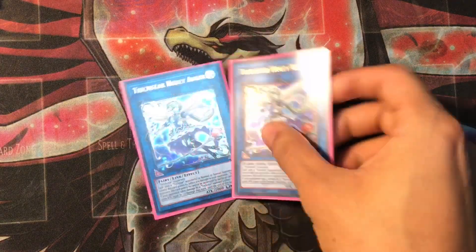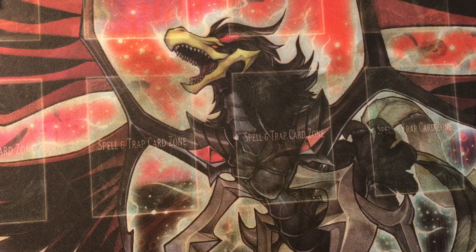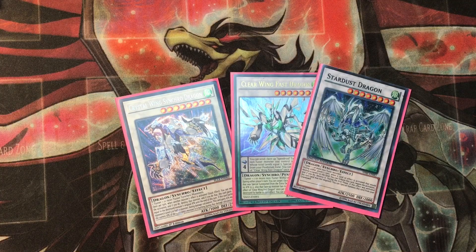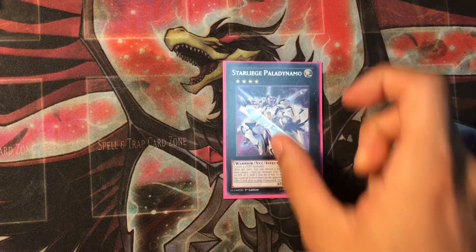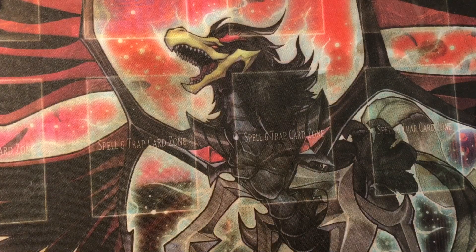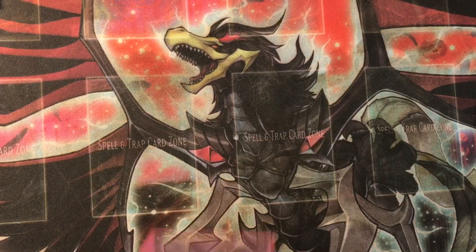For the extra deck, I got 2 Trickstar Holly Angels. I hardly ever go into them but when I do, they kind of pay off. Then I got Crystal Wing, Clear Wing, Fast Dragon, and Stardust for the Wind Witch engine. I got Breaksword — it comes in handy sometimes, I've gone into it maybe 10 times since I've been using the deck. Palladium, which is really good for that 2k damage. 1 Castel. Gagaga Cowboy for game. And 1 Tsukuyomi.